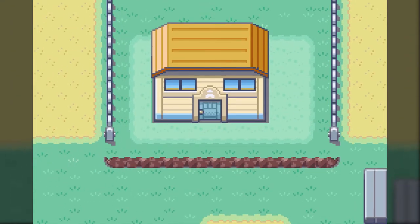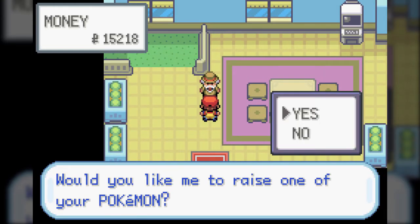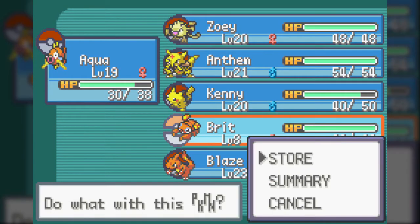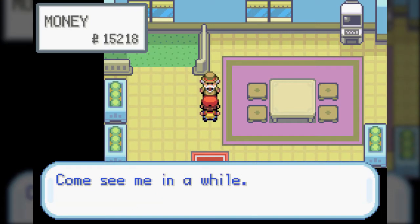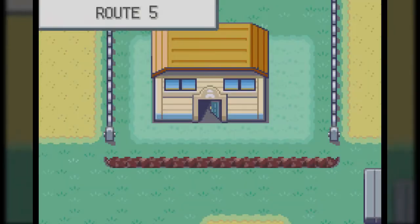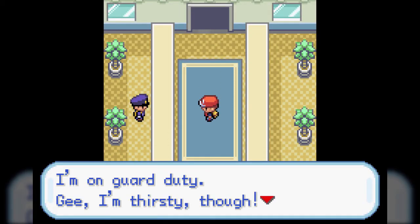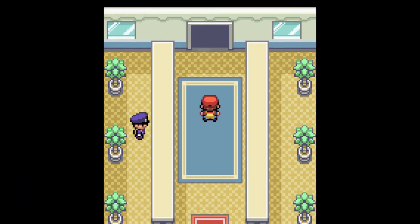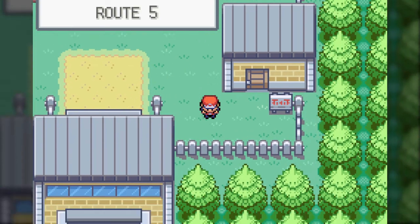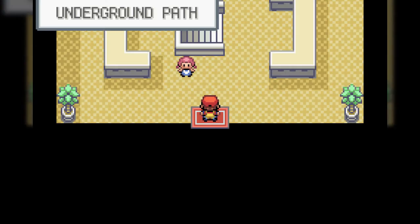Welcome to Route 5. Pokemon found here are Pidgeys, Oddishes, Bellsprouts, and - I think only found here on the next route - Meowth, which are Normal-type cat Pokemon. And this is the daycare. You can leave a Pokemon here and the longer you stay away by walking, the more experience points that Pokemon gains. I'm leaving Brit here so that when I come back, she'll probably be ready for evolution. Also, this guard's thirsty and the road's closed, so we can't progress onwards.